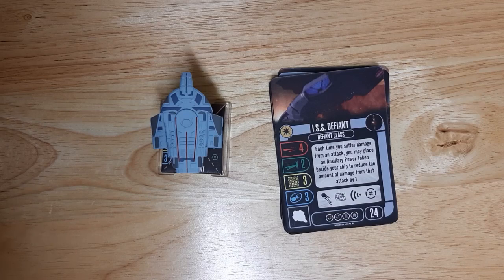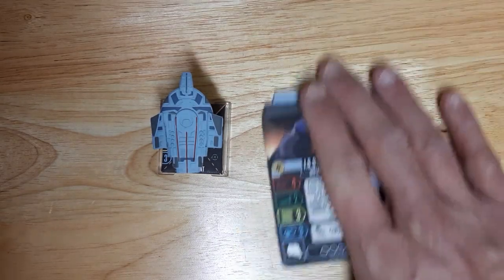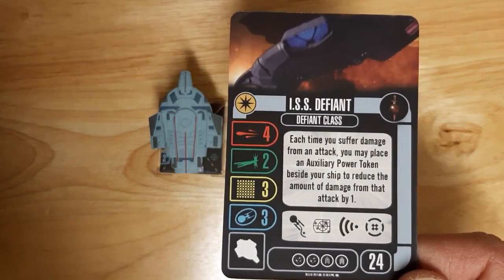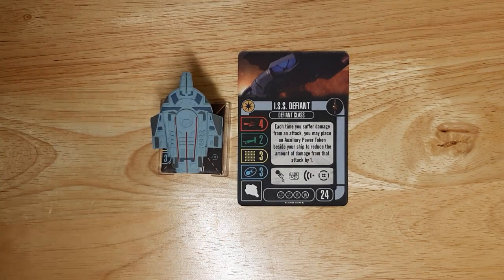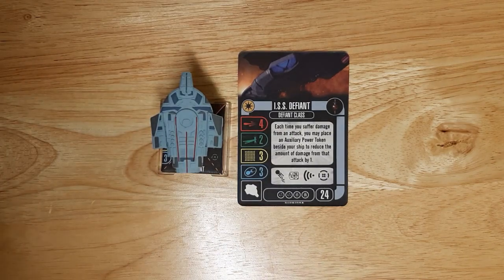It's a standard Defiant class ship — nice looking, I like the design. It's undisputably Federation while being a bit aggressive in its aesthetics. 90-degree forward firing arc, 90-degree rear. I picked this up at Amazon for about 17 bucks, right around MSRP. This is stuff you can still find easily in various places. Being a Defiant class opens up a lot of cross-faction opportunity if you're willing to go that route.